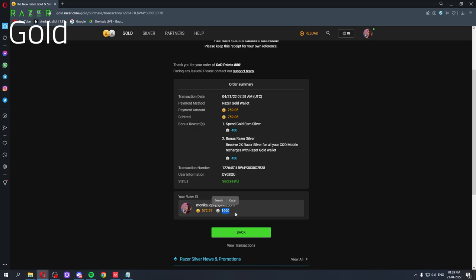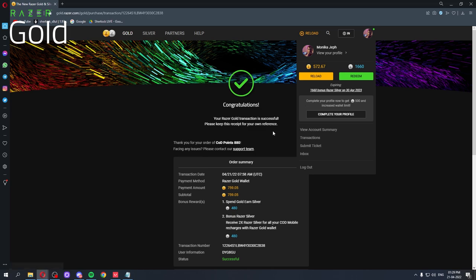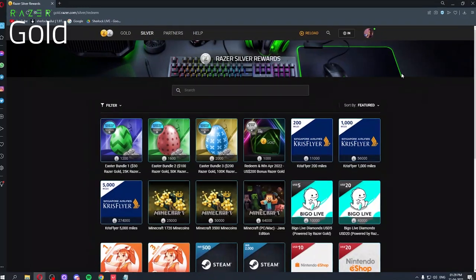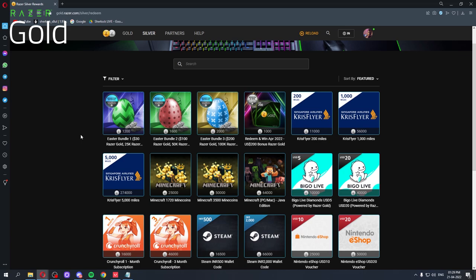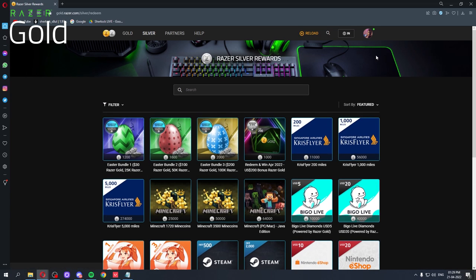So now we have 960 Razer Silver. I will tell you what you can do with Razer Silver. I've already clicked on redeem and see — there are so many rewards. You can redeem your Razer Silver points through here, and they update from time to time with new things coming. If you keep buying regularly from Razer Gold, your Razer Silver keeps accumulating and there are so many good things you can buy.